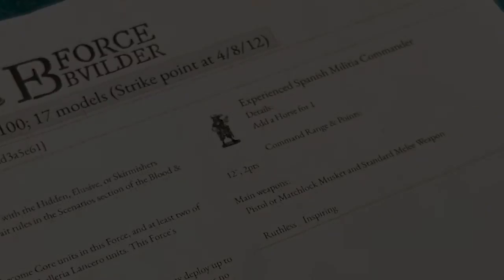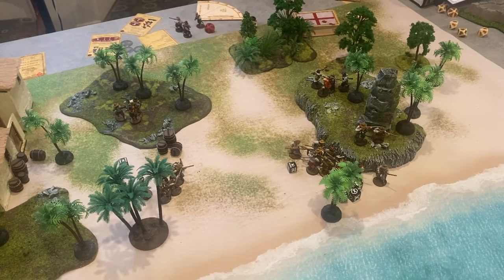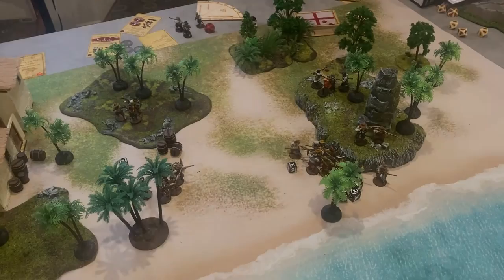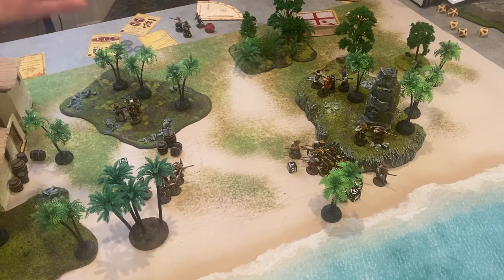You can also gain strike points from other things like scenario rules. In take and hold, if a player controls the central objective, the opposing player takes a strike point. So in this case I control it, so Guy gains a second strike point. Because I have 2 strike points, if my opponent didn't have any strike points I would need to make a strike test. When you need to make a strike test, you roll a single d10 with your commander's resolve as the target number. But in this case we don't have to, so we would continue to the second turn by drawing a new hand and activating all units again.